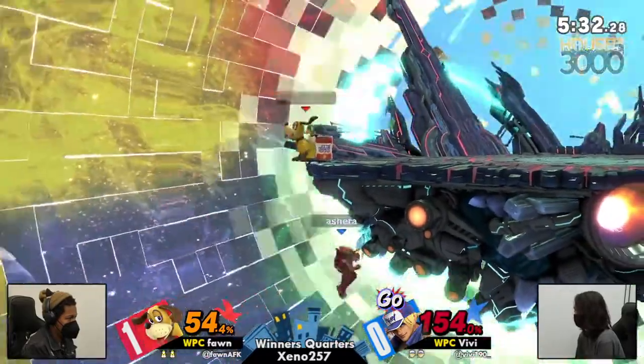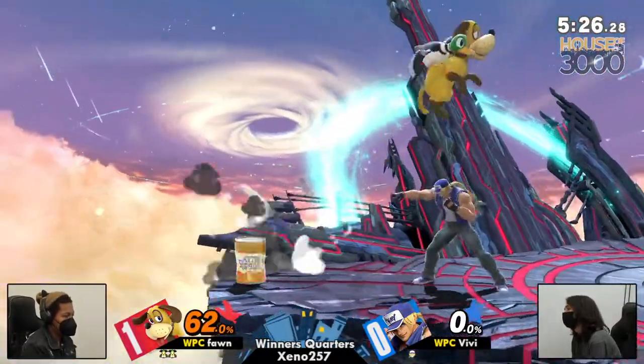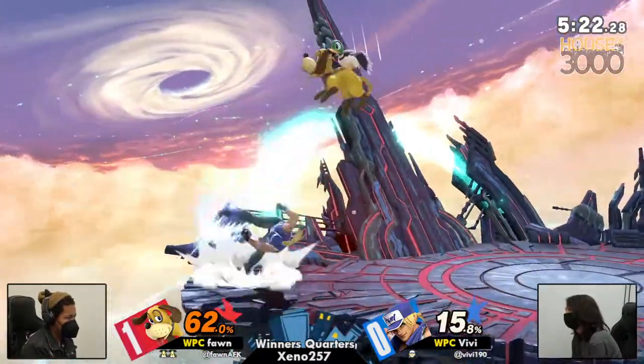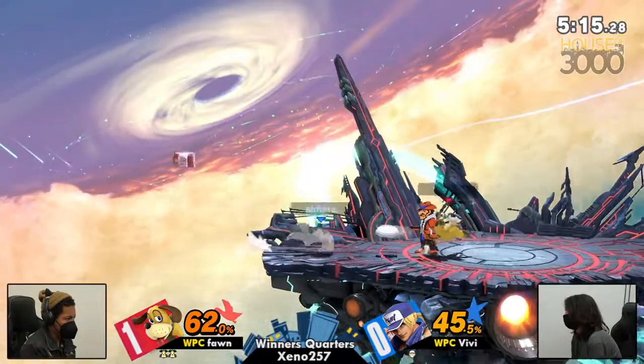Unfortunate — not going to be able to come back from that. Missed the ledge. Fawn's pressure on VB — it's clear that Fawn understands. They've played many times before. These are two veterans who understand how they play, what combos to do on each other, when to wait, when to push.